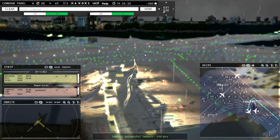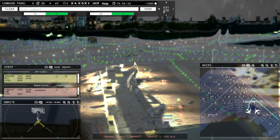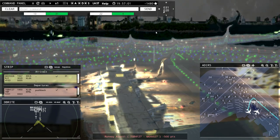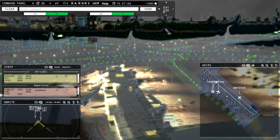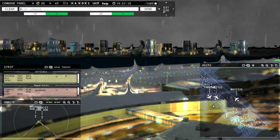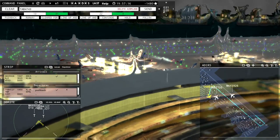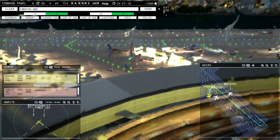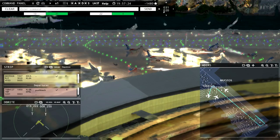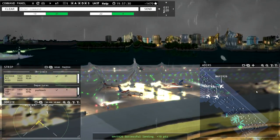These two planes are going to cross a little bit. There goes Globes taking off. That was pretty close — another runway alert. We're already down a lot of points. I'll wait for Magic 5-9-2-6 to stop and then tell him to taxi to terminal. Leslie 7-7-3-5, continue taxi. Magic 5-9-2-6 taxi to terminal. Continue taxi, Magic 5-9-2-6.